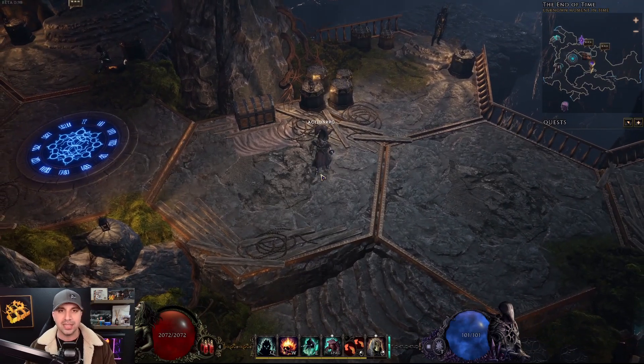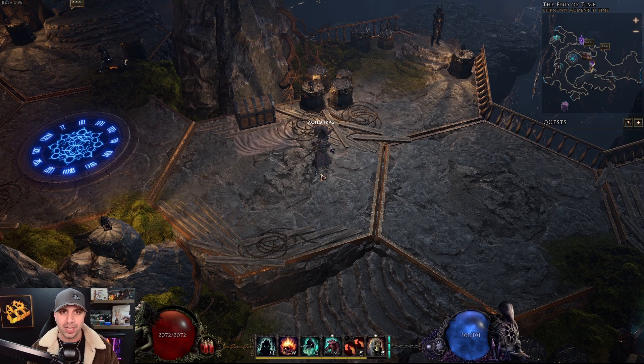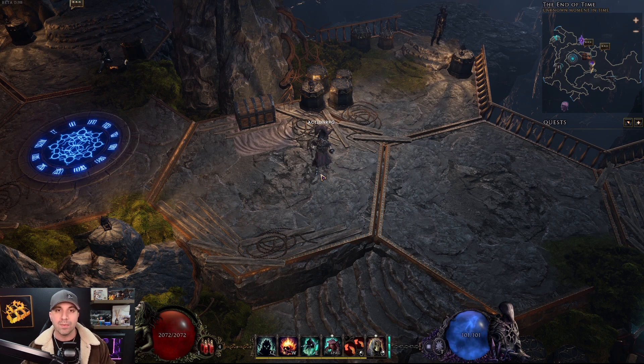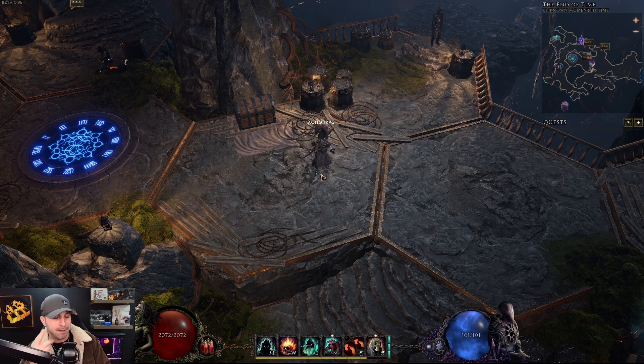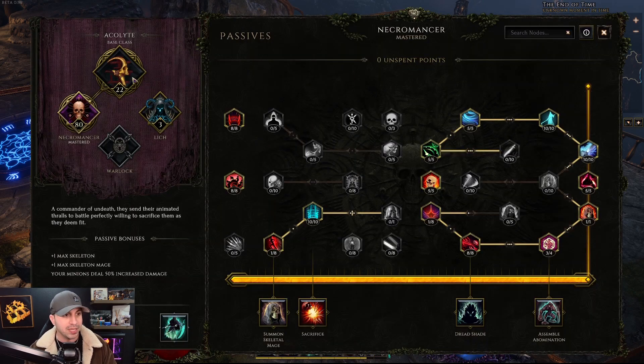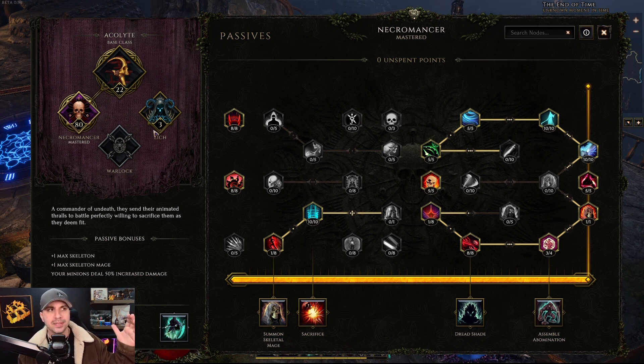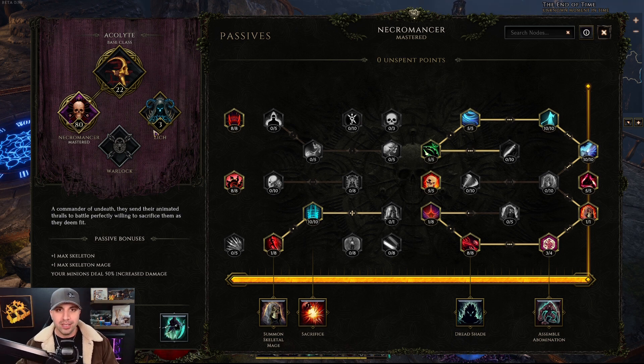Right now I am in the End of Time, and you normally reach the End of Time between level 20 and 30, normally right around level 25. Once you reach the End of Time, you are basically given two options. Option number one is: once you reach the End of Time and have beaten the Temple of Atera, you get to pick your mastery. So for an Acolyte, which I am right now, I would get to pick: do I want to be a Necromancer or do I want to be a Lich? And in the future, I would get to pick if I want to be a Warlock. And if you follow this channel, you know exactly what I'm going to pick — which is of course Necromancer. I got nothing against Lich; Lich is great, Lich is even stronger, but I don't think it's as fun.